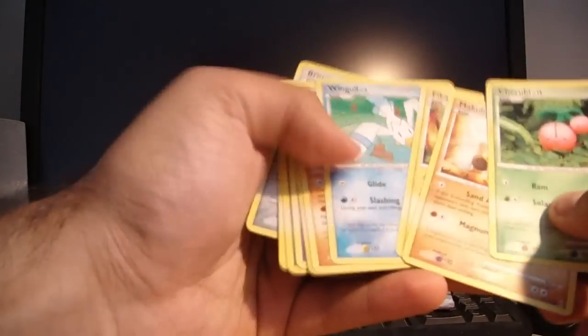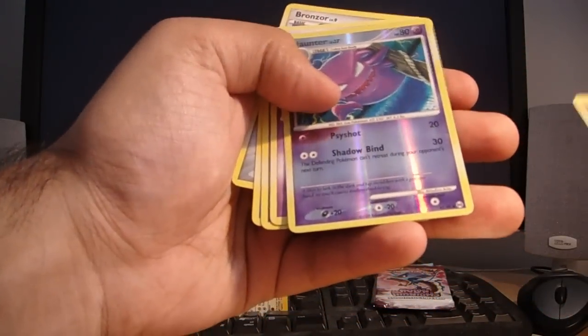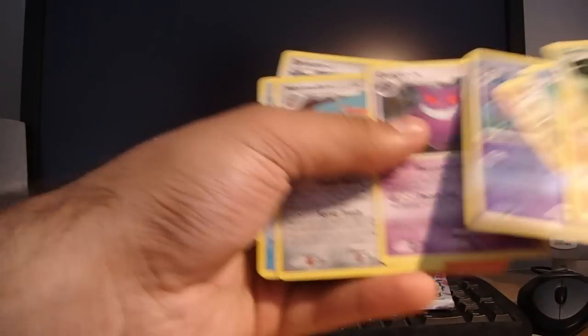And the last one, which is the Zapdos pack. So we have a Haunter Reverse and another Gengar. That's okay. Still got another Arceus — quite easy to get.